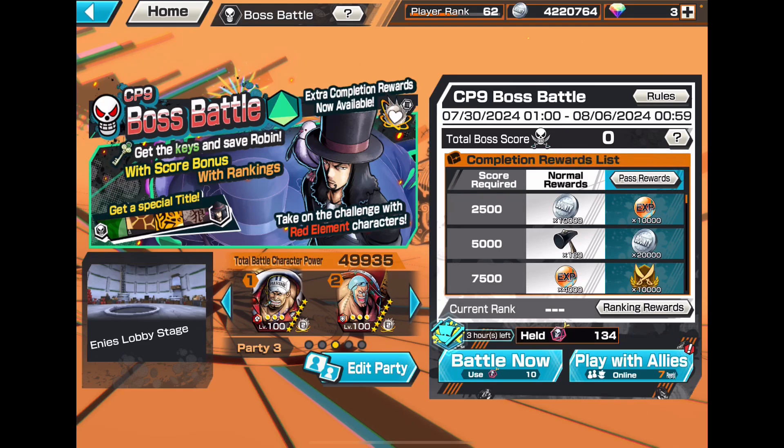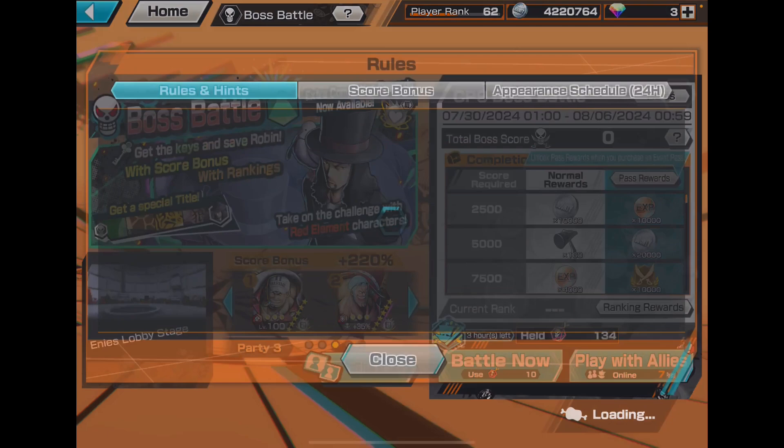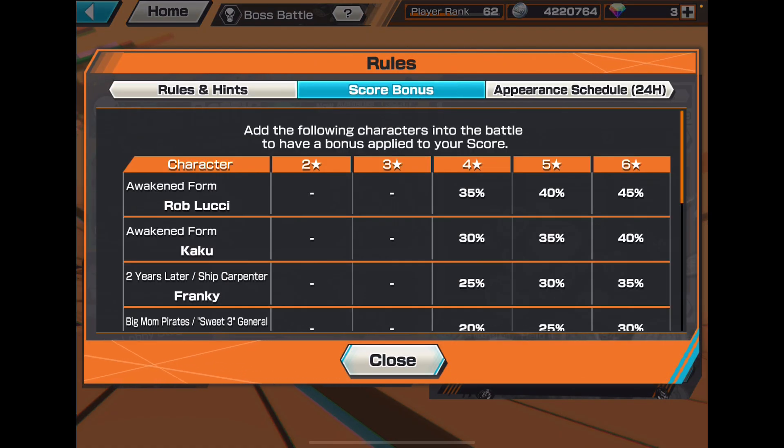Welcome back to another One Piece Bunch Rush video. I will be starting the CP9 boss battle challenge. It seems like it's going to be a little different from the previous boss battle challenge because it says get the keys and save Robin. We have two new characters: Awakened Form Robin, Lucci, and Kaku, which is very cool.